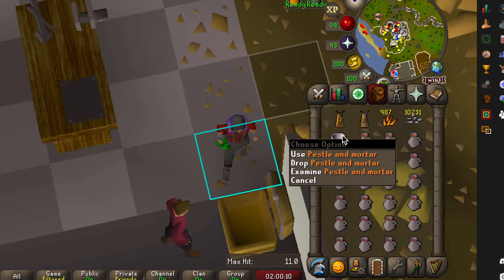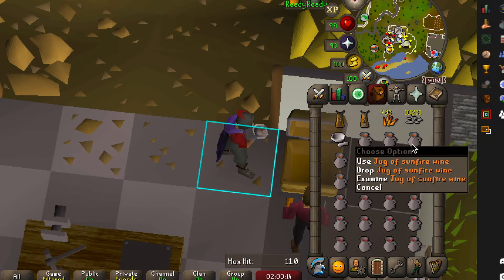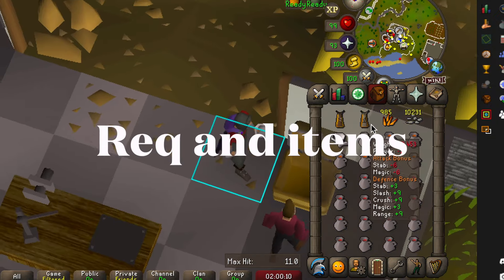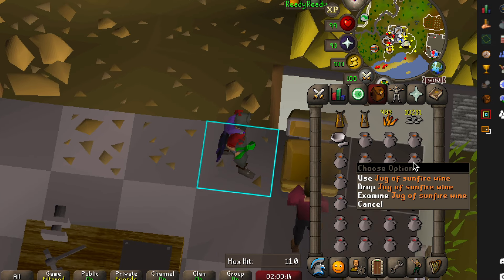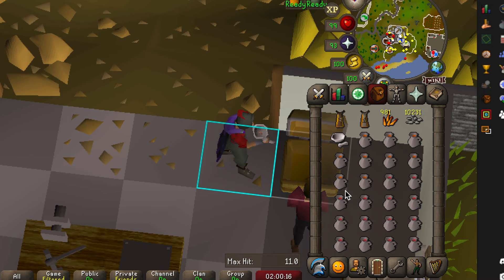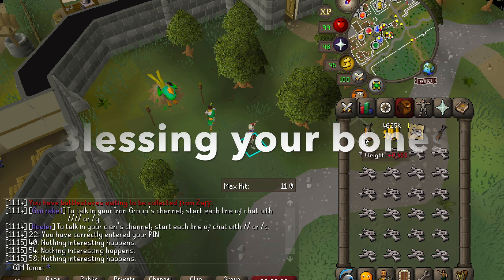This is a quick guide on how to train prayer using the new Varlamore training method. The only requirement is access to Varlamore along with having access to bones. You can use the sunfire bones from Varlamore, or alternatively just buy bones from the Grand Exchange.